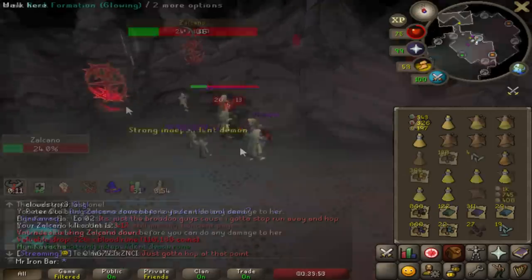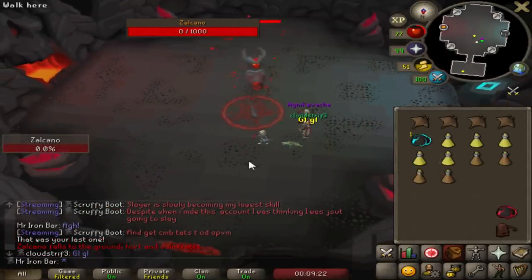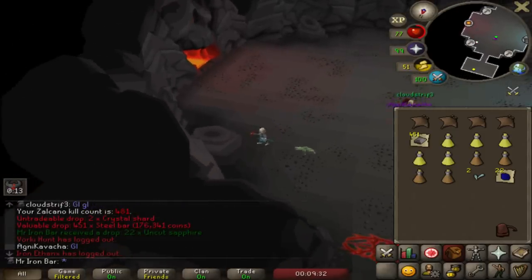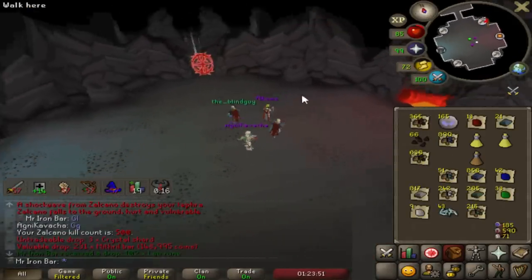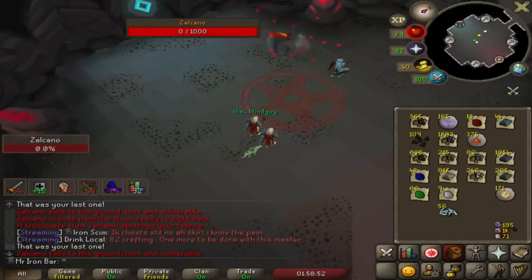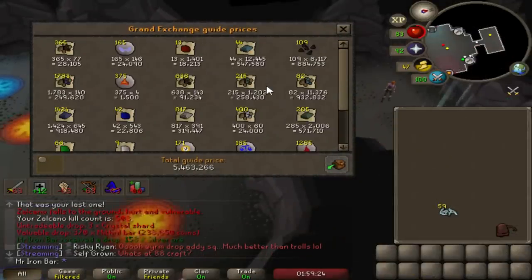I just got cucked so hard by that rock. I got a third-age ring though - it's not a goal but it's really cool. 451 steel bars. Just hit 500 KC - that's the real milestone. This is loot from about two hours of Volcanic Mine. I got two steel bar drops so I'm happy - 800 steel bars. That's six mil in two hours, so I was making three mil an hour including the crystal shards.